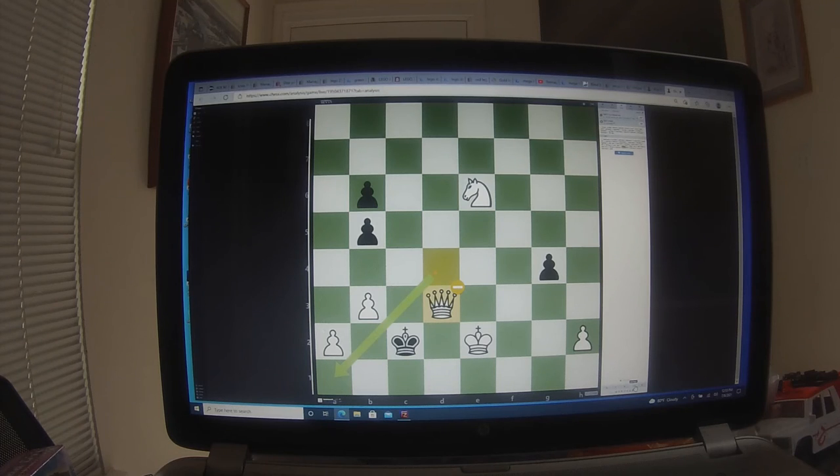Queen to a1 is a terrific move, but only a computer would see that. I would see it in hindsight now, but it never would have occurred to me to play queen to a1 check — threatening knight d4 checkmate. What a crazy move! That's why you're here — we want to see these crazy moves that no normal person would ever play. Queen to a1: if someone plays that these days, you'd assume they're using a computer. That is a ridiculous move.